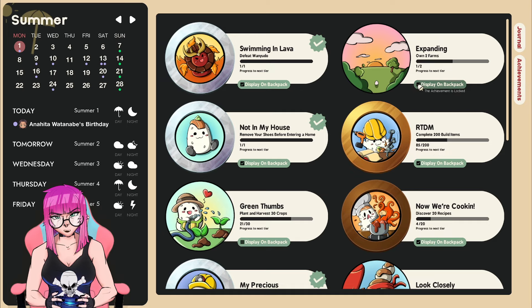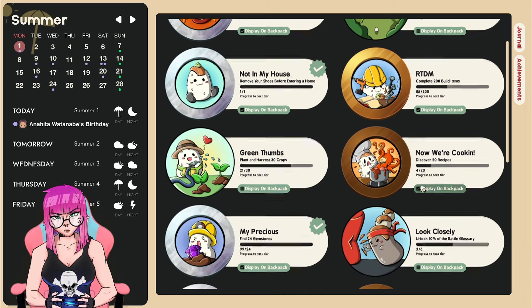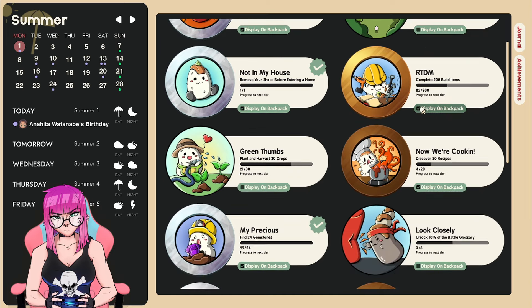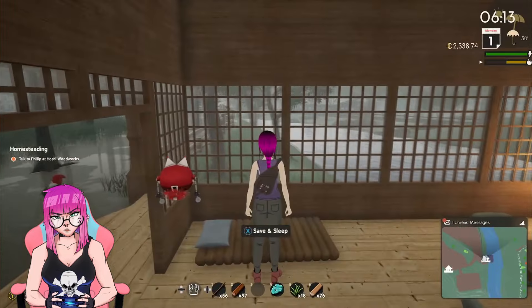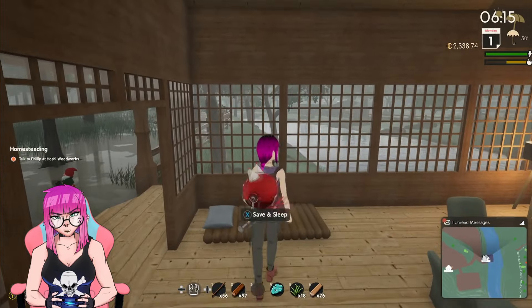Number one: you can display your achievements that you've earned in the form of badges on your backpack. Just go to the journal in your phone, click the achievements tab, and check the ones that you want to be visible. After you've checked the boxes, you can now see them on the back of your backpack.